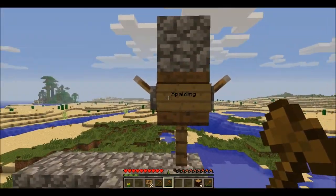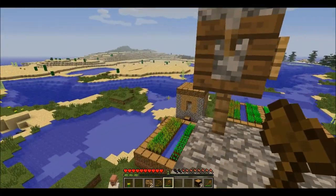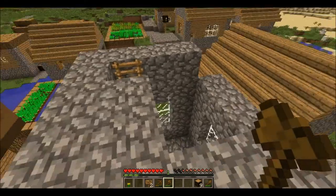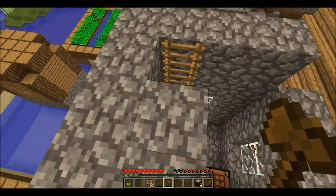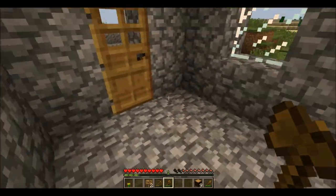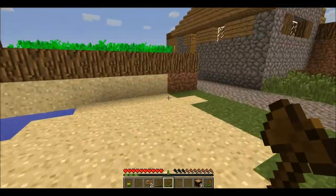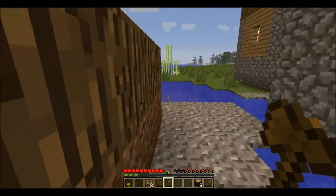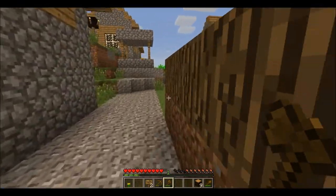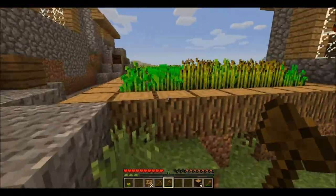Got my good friend Spalding here. Today I want to find a cave because we need to start gathering our next batch of resources — we're going to be looking for coal and iron mostly. Before we do that, I want to go harvest some of the food in this village, because my hunger is getting low and I won't be able to heal up.